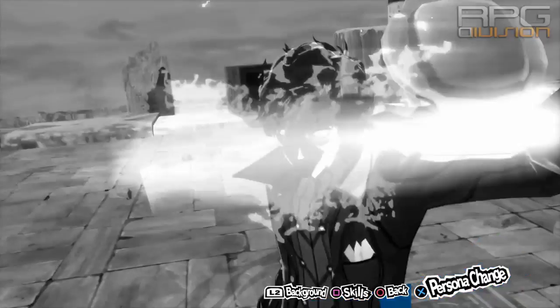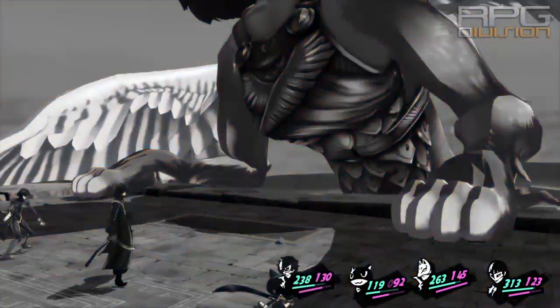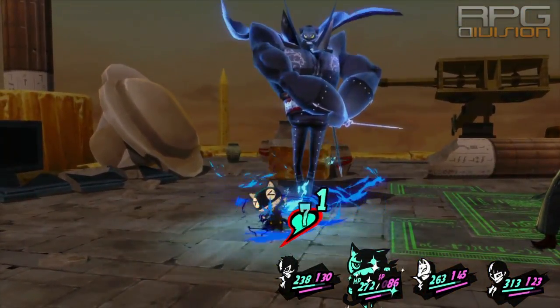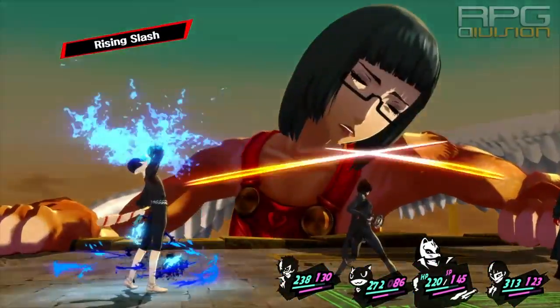When the boss goes up and you can't see her anymore, wait for Futaba's signal. She will say when the boss is coming in hot. When she says that, go for the guard. You need to guard with every single character, otherwise the boss will kill you in one shot.